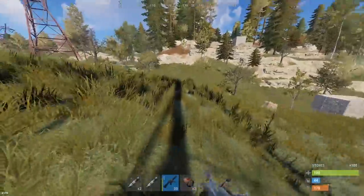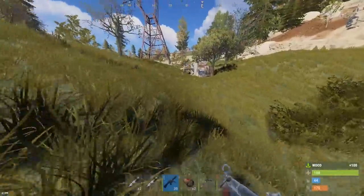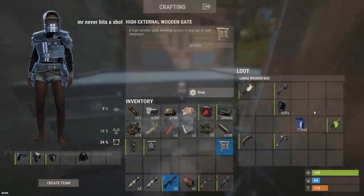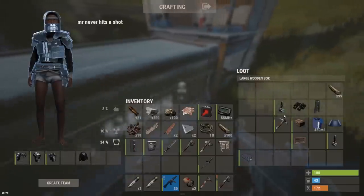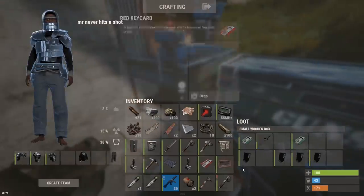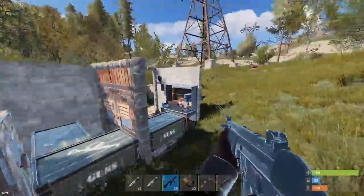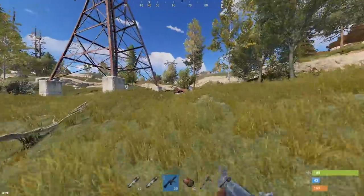There's a decayed base over here — I love playing on the third or fourth day of the wipe because you can find some sick stuff in decayed bases. It's like playing the lottery every time. Oh, a high external wall — that's sick! A tier 2 and a solar panel! Nobody looted it — we got a red card! Not that we really need it since you can do launch site without cards, but there is a tier 2 workbench there, so we can probably use that if we need to craft something.